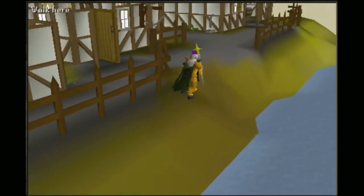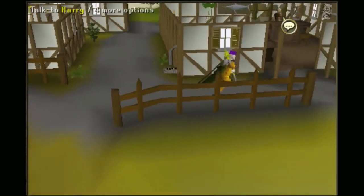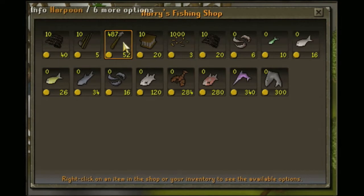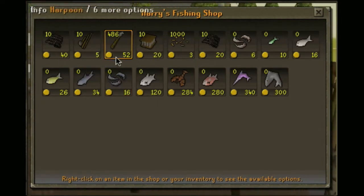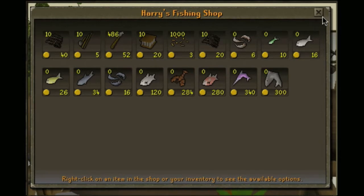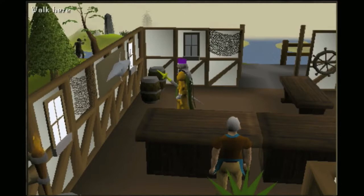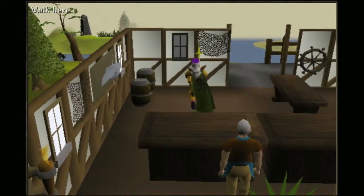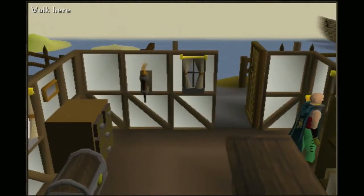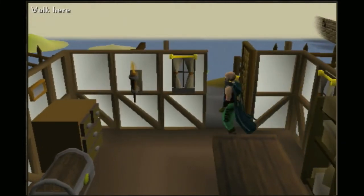Here's item number two: harpoons. I come here to buy them. At the lowest they're 45gp and at the highest I believe they're like 55 or 60gp — still really cheap — and there's also 1,000 in stock. You want to buy out the whole stock, exactly the same process, then you bank. For 1,000 harpoons you'll make about 90k. So that's like 260k combined with the yak hides.